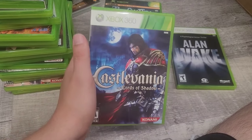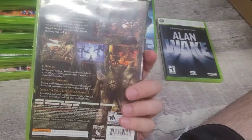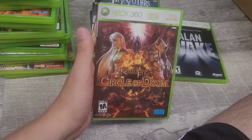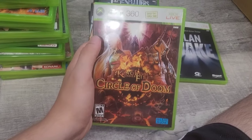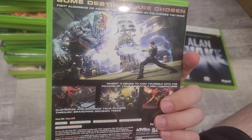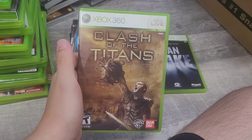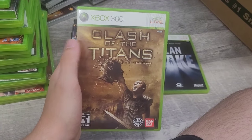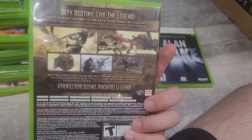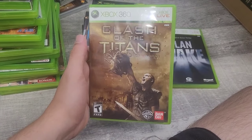Next is Kingdom Under Fire: Circle of Doom — looks like an MMO type game, only on 360. Next is X-Men Destiny — don't know much about it, but it's an X-Men game. Then Clash of the Titans based on the movie — I remember that movie, never played the game, might actually try it before selling it. God of War is also in there which is pretty cool.